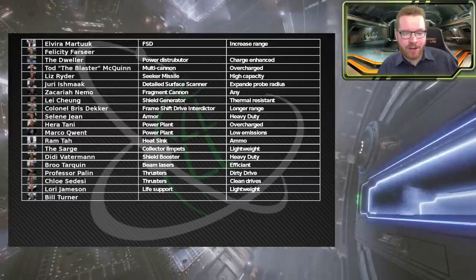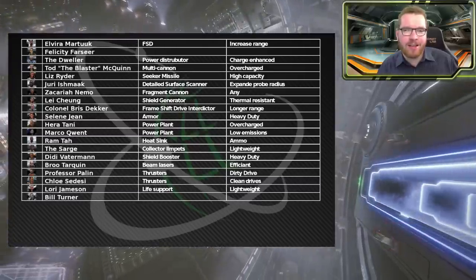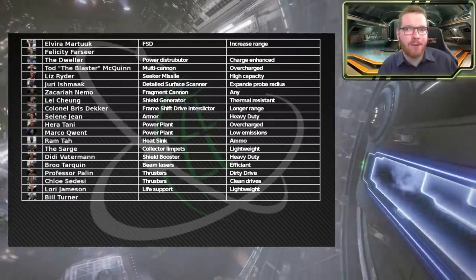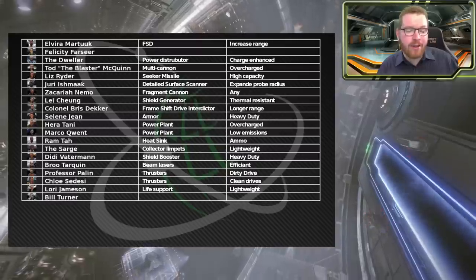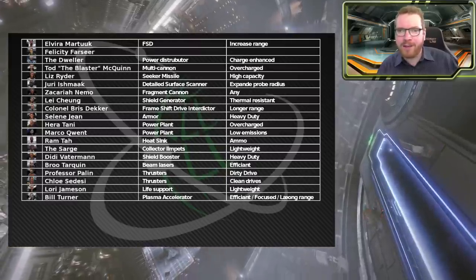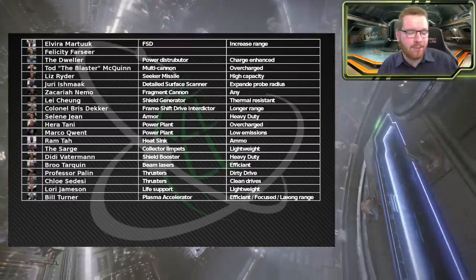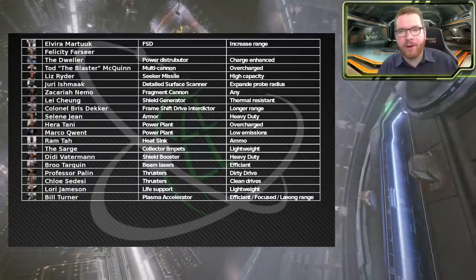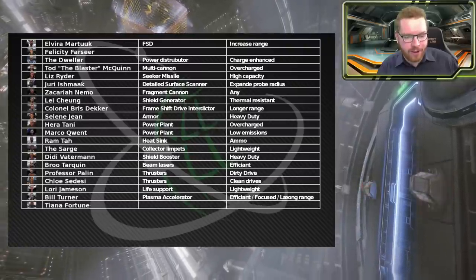Bill Turner does plasma accelerators. The PA is a weapon that can be quite fun and is very efficient for hunting NPCs if you're used to fixed weapons. You can go with efficient, focused, or long range - it really depends on your play style. But if you're going to pin anything at Bill, I'd recommend a plasma accelerator blueprint.